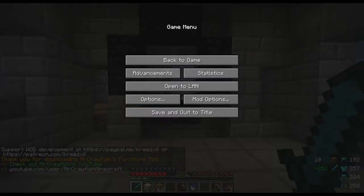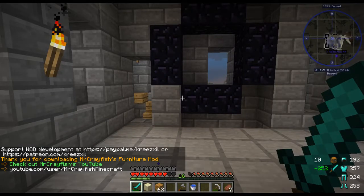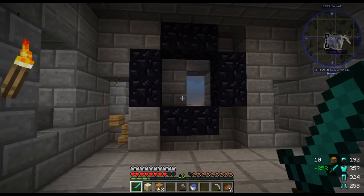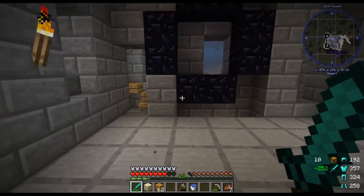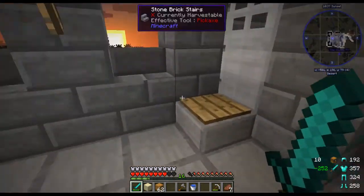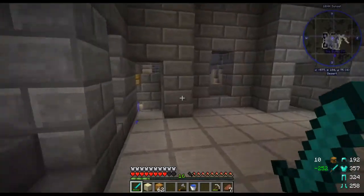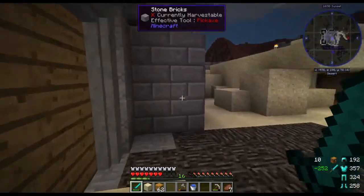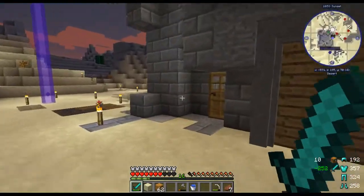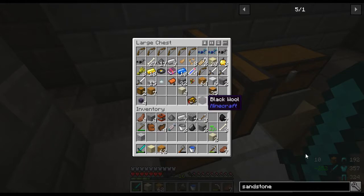Hey guys, welcome to another episode of the World of Dragons mod. Just a guy here trying to fix some of our mistakes that we made last time, namely this rather pathetic nether portal — or the complete lack of a nether portal. It's kind of funny that I played Minecraft for like two or three years and I forgot how to make one. I knew vaguely but I forgot if it was two by two or three by two. I know you can make them as big as you want but I forgot how small you can make them.